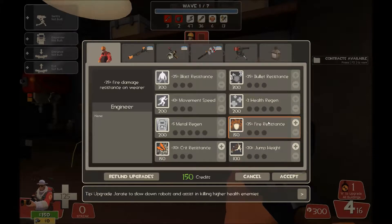Fire resistance is crap and so is jump height — not incredibly useful. Jump height can also mess with how well you can sentry jump, so it's usually not a good idea to buy that.